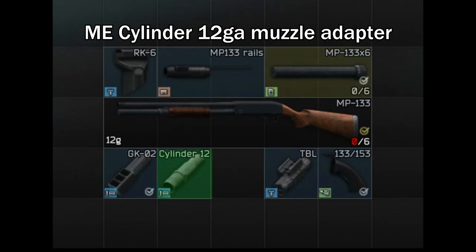After that you'll need the MP-133 cylinder 12GA muzzle adapter. This one you can get from Jaeger level 1.